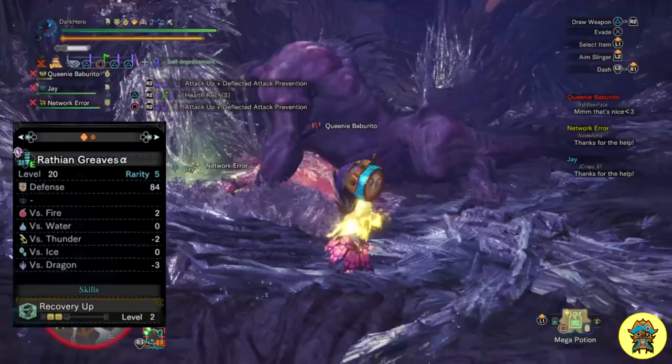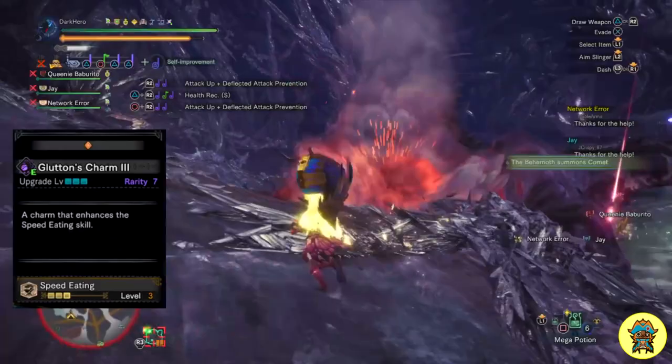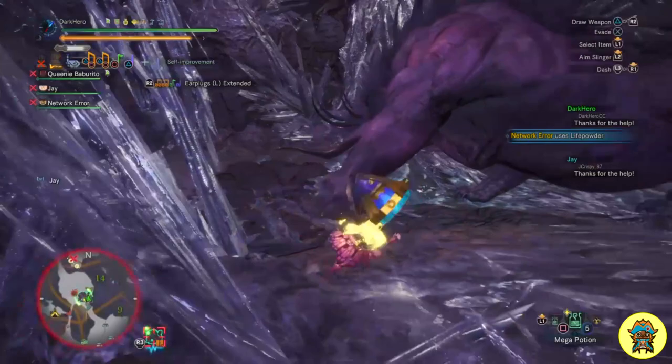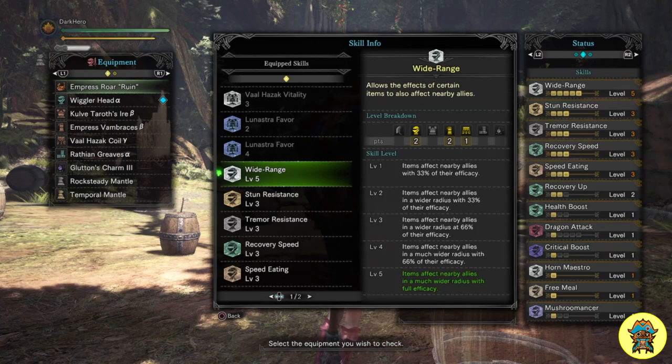As for the charm, I use the Glutton's Charm 3, which gives Speed Eating level 3, allowing me to consume items much faster. Now let's look at the skills we get once we place some decorations. We end up with Wide Range level 5, which is the most important skill in the set — it makes items you use to heal or buff yourself also apply the same effects to your teammates.